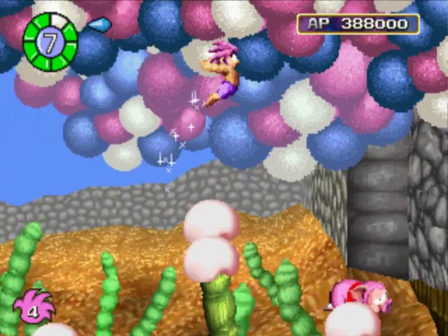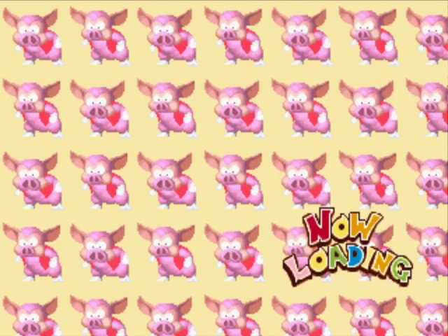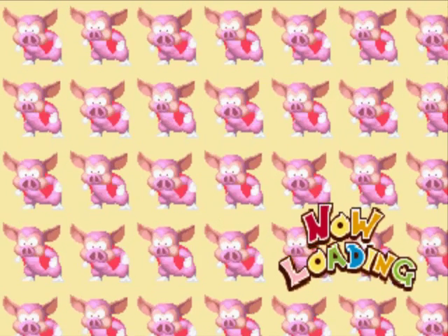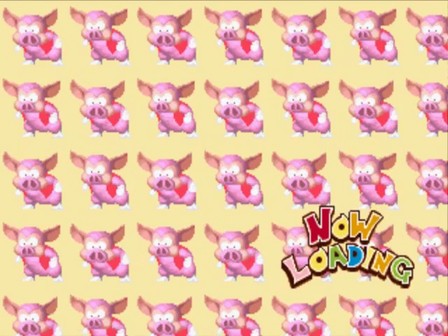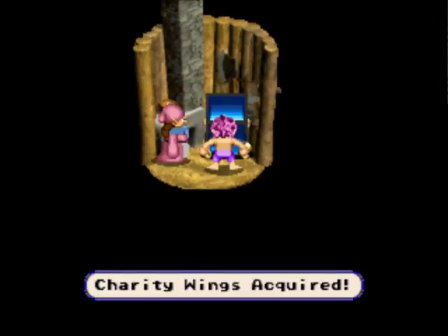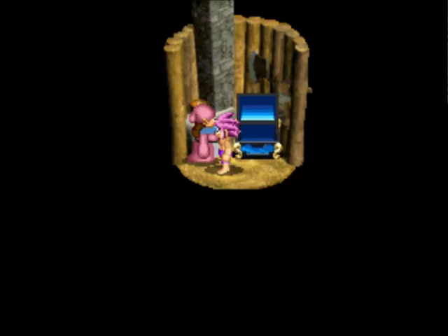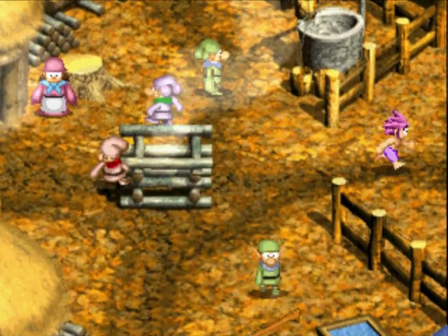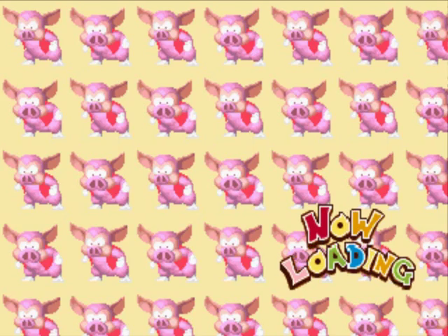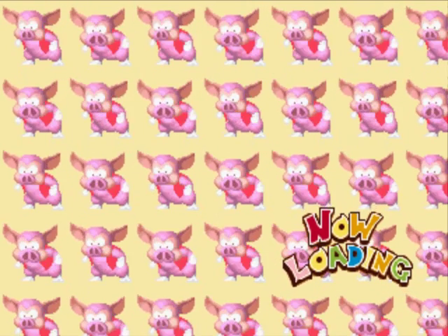I don't think I'll be needing the Dashing Pants right now, but they're nice to have because they'll make me run faster. But I think I run quite fast already. Oh, there's more Charity Wings. So where am I going to find this fruit, anyway? Is the Tree of Knowledge somewhere here now?